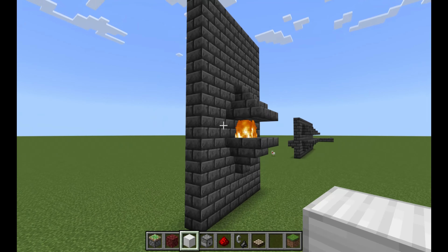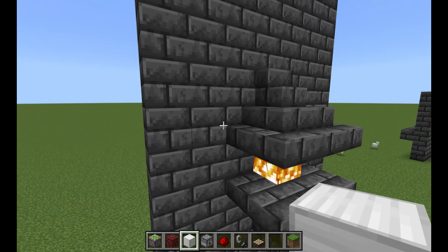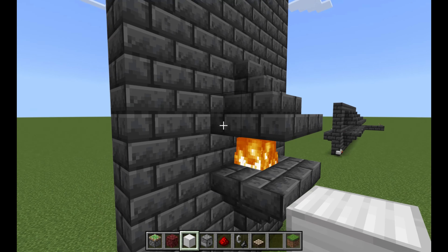If you want to make it look a little cooler like a wall sconce, just place stairs around it like this — upside down around the netherrack on the bottom and right side up around the dispenser on the top.